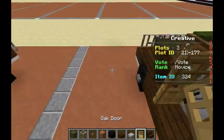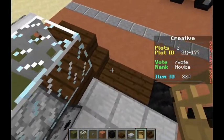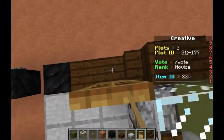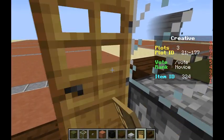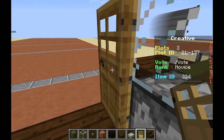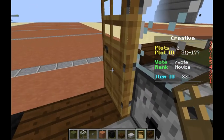Now we'll grab our oak door and place the doors, making sure that the hinges of the doors are positioned so that they can open and close realistically, like on normal vehicles.